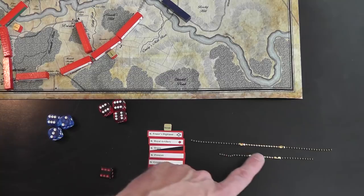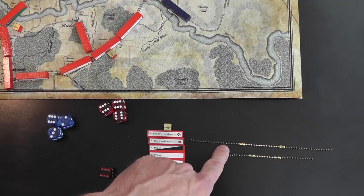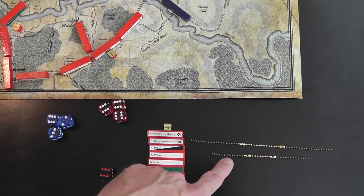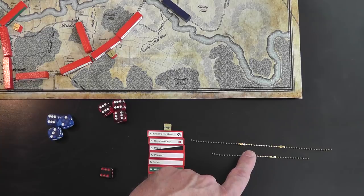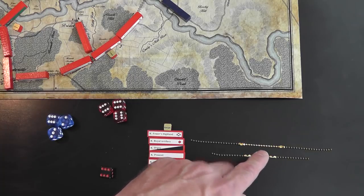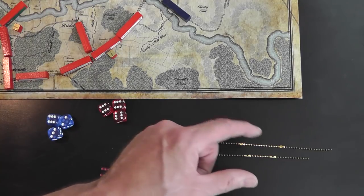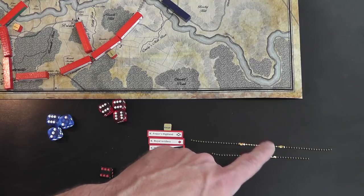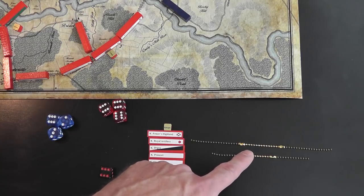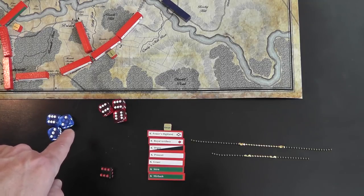I'm zoomed in tight to show you the chains — kind of like the chains from a light bulb where you pull them on and off, old style. These are what you use to measure movement. Cavalry uses the long one, infantry the shorter one. You'll notice the gold sections in the middle — that's one-third of the movement. One-third is a key number: for retreating, moving out of a line column, road march, or engaging an enemy unit, you can't be within one-third range. Terrain penalties will also be one-third, so they've made it gold to help you calculate quickly.